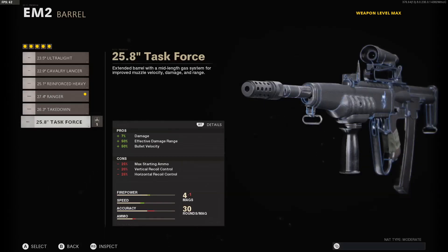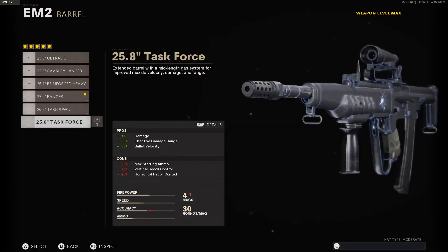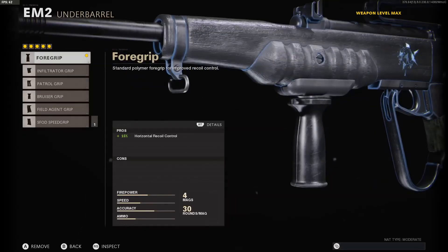I tried the Task Force barrel but it seemed like the recoil was a little too much even if I was on 100 FOV, so if you play on anything under that it might be too much. Maybe if you're on 120 try it out, but I still think the Ranger is better just because of the bullet velocity — the Task Force only gets 50 bullet velocity. Underbarrel is the Field Agent Grip; I like this one because there are no cons to it.